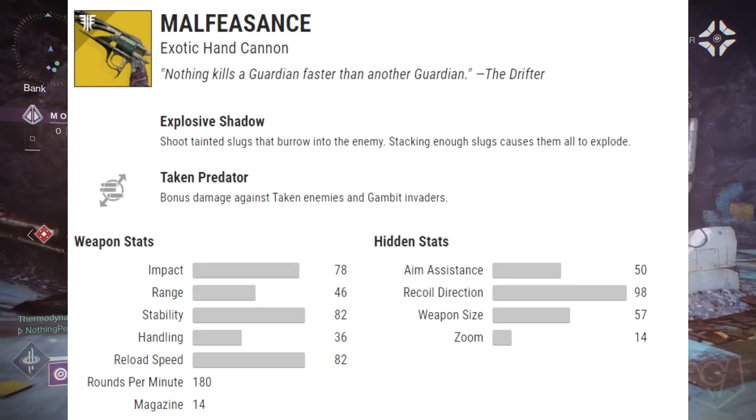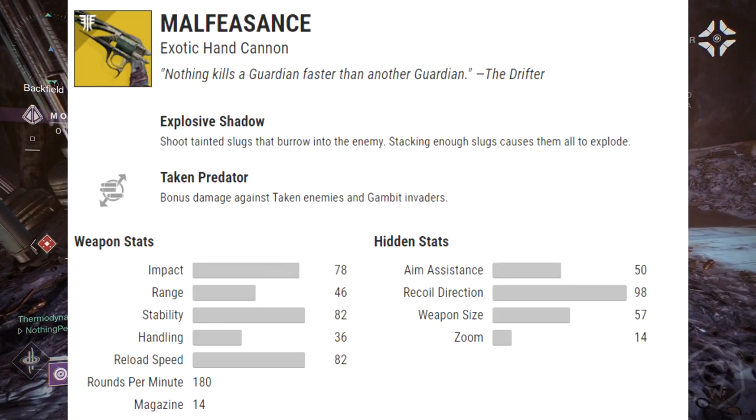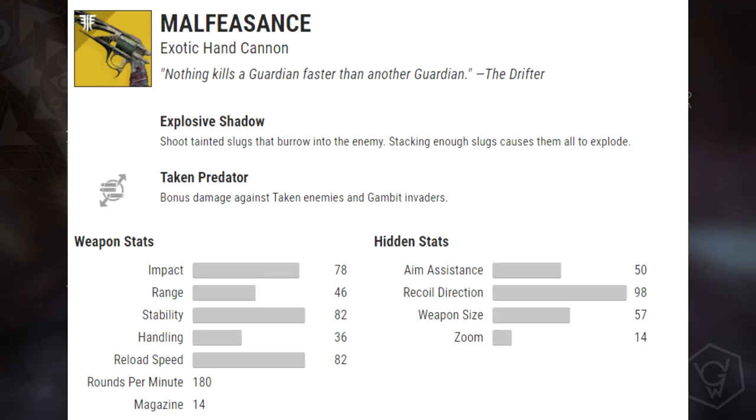Next we've got the Malfeasance, an exotic hand cannon. The exotic perk is called Explosive Shadow: shoot tainted slugs that burrow into the enemy — stacking enough slugs causes them to explode. Kind of like a more dangerous Firefly where you don't have to be that accurate. Pretty nuts.